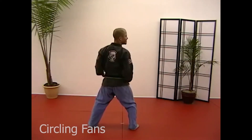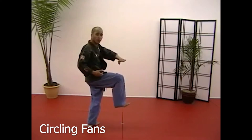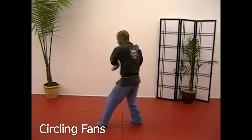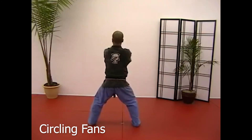Open your horse — circling fans: crane out with the right, push down with the left, kick to the groin with the right, uppercut, circling fans. Hook, check, kick, uppercut, and then bring your hands, bring your arms around.